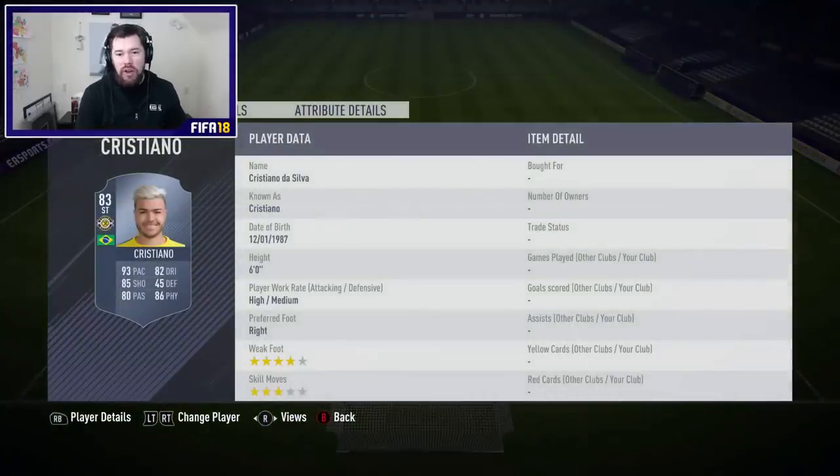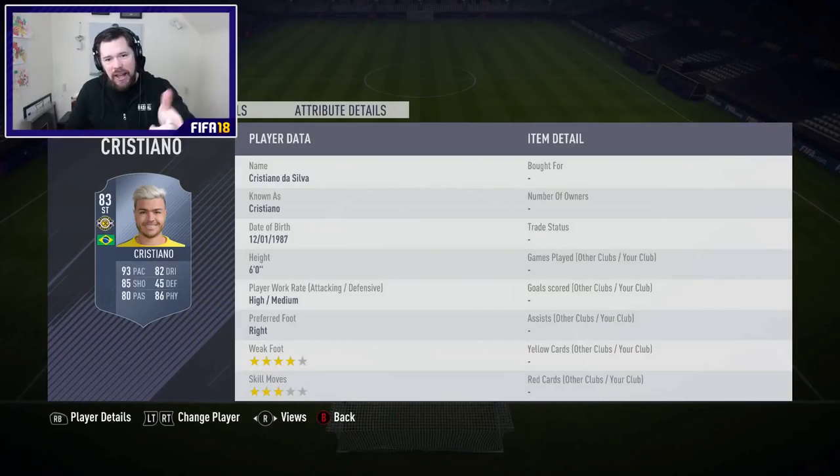What's up guys, Nepenthes here and welcome to a League SBC video. EA released the J League and the Bundesliga. Cristiano is the J League guy — six foot tall, four-star weak foot, high-medium work rates.